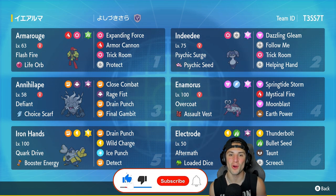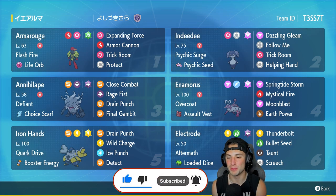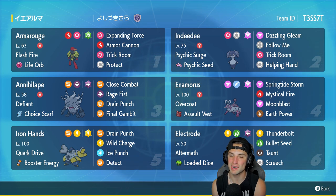Today we have a Hisuian Electrode Trick Room team. Hisuian Electrode is such a cool Pokemon with such cool typing — Electric and Grass. I kind of forgot about him and then I saw this team and was like I gotta use it. I actually used it in my Legends Arceus playthrough and absolutely loved it. Just love me some Grass types and this is a cool new one.